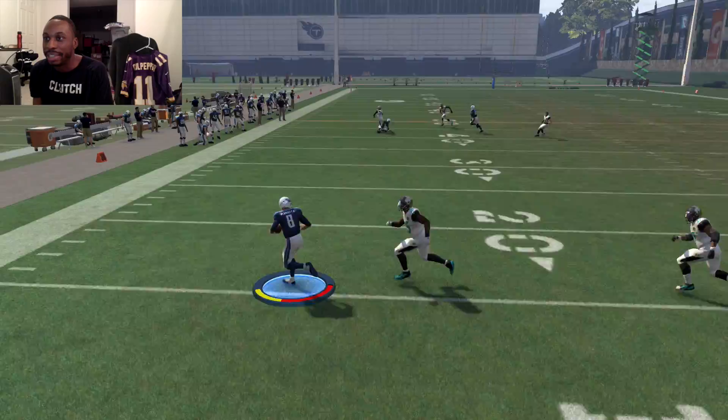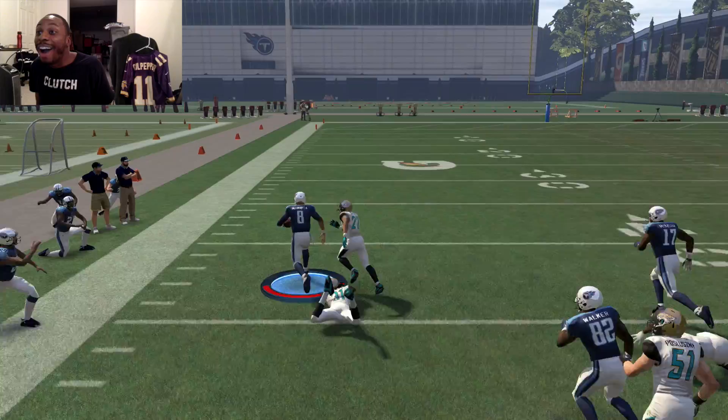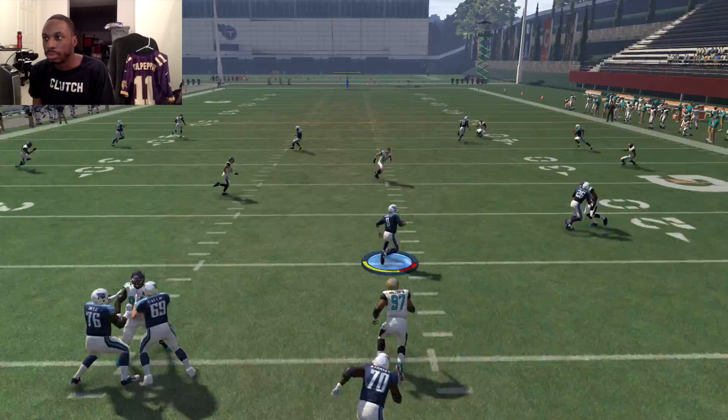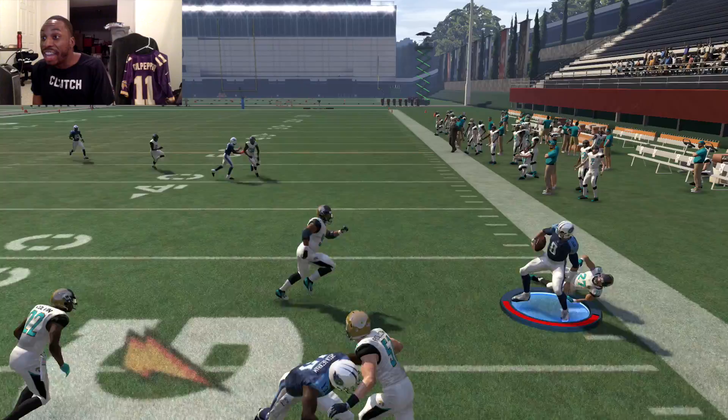Alright, here we go — a corner blitz, let's go! Up the gut — oh come on, where's the speed? Oh I couldn't stay in bounds, man. Alright, next attempt. Oh bring it around, get up — nobody touched me! Oh crap. There we go, come on — out of energy, I'm out of energy! Oh man, they got a spy on. You've got to tackle the spy. Oh my god. Alright, here we go, come on, let's go.